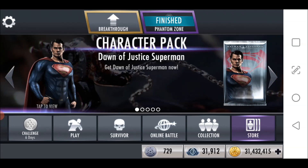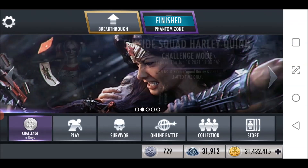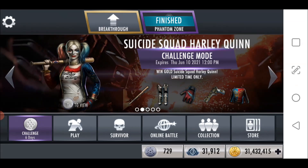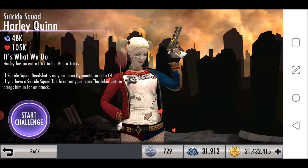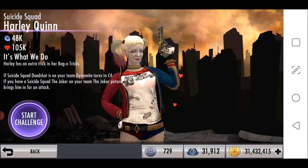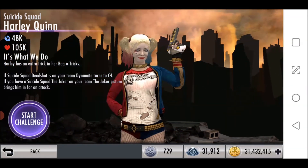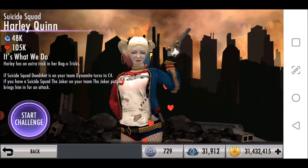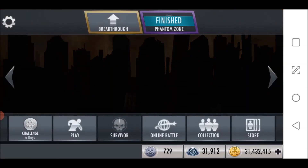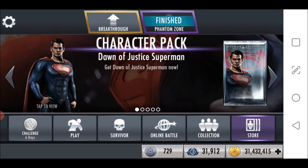Her passive is called 'It's What We Do' — Harley has an extra trick in her bag of tricks. If Suicide Squad Deadshot is on your team, Dynamite turns to C4. If you have Suicide Squad Joker on your team, the Joker picture brings him in for an attack. She's got 1250 attack and 1450 health. She was last available in November of 2020. She's got excellent high stats — I believe she has the highest combined stats of any Harley Quinn.